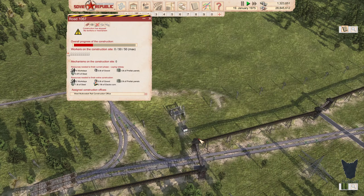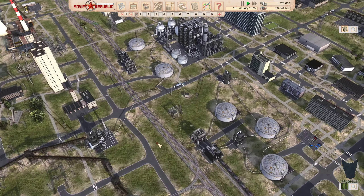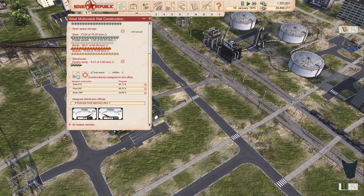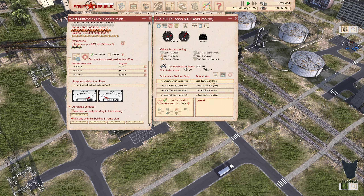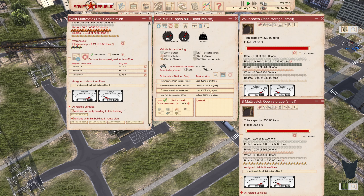They've got the real construction office there going. Looks like everything is good over there. Missing prefab panels. All related vehicles — open. That's the prefab panel, and that is the distribution office too — he's assigned to it.